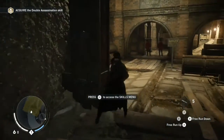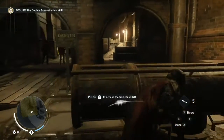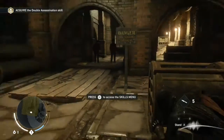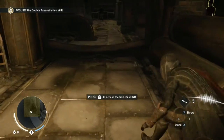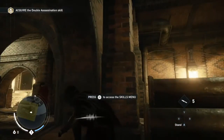Here we are in Assassin's Creed Syndicate. I'm supposed to infiltrate a lab, and I've just kind of gotten into this secret area here. From what I've seen so far, the game has run fairly smooth. I am playing on the low settings. A lot of people will say that this game will probably not run well on this card.